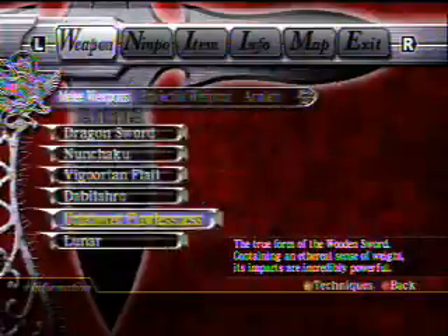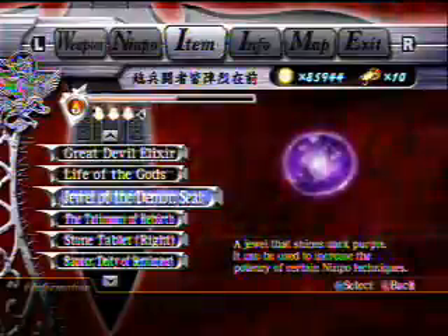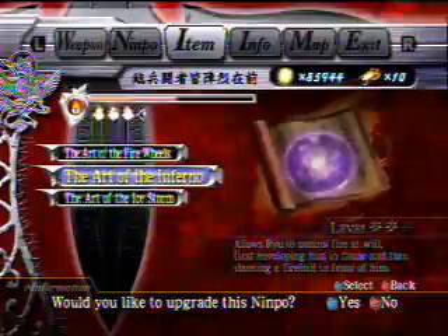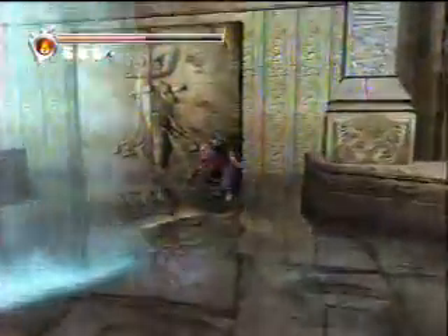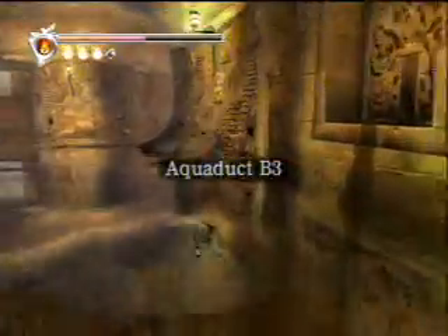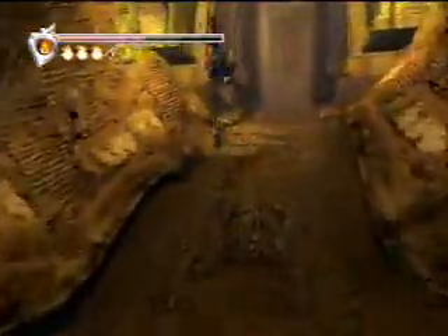But this is pretty important. Now, as for the pill bug fight, I'm gonna leave that for now - I use that as my farming spot. You can get a lot of essence from those pill bugs, and if you go down there now, you can get the purple ore thing that makes your ninpo more powerful. Right now I don't wanna upgrade my Ice Storm ninpo because that's pretty useless, so I'm gonna save it till later.